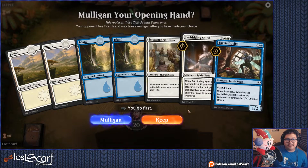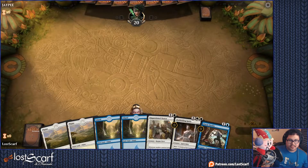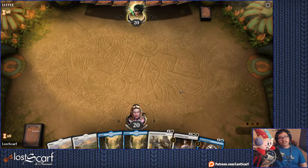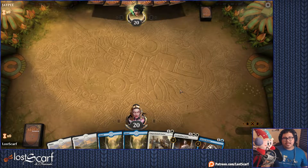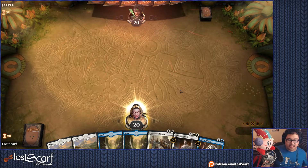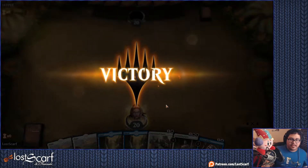Alright, we can do what's here — it's not a flashy start, but it is something we can do. Turn two, Orator. Turn three, Forbidding Spirit or Fairy Duelist — and hope for more after that. They mulliganed one. We're going to count that as a win. I'm going to count that. I'm counting that!